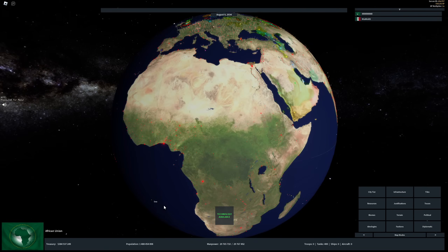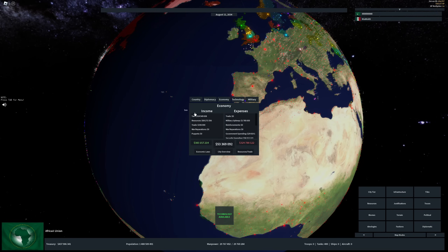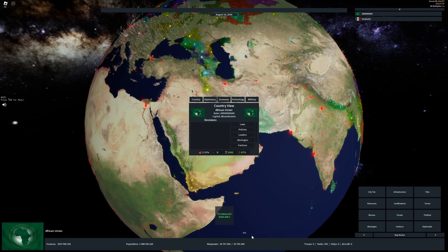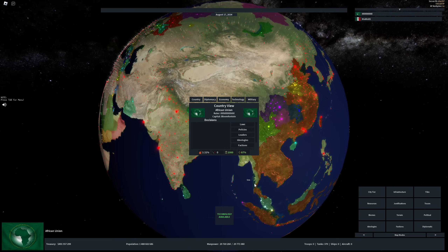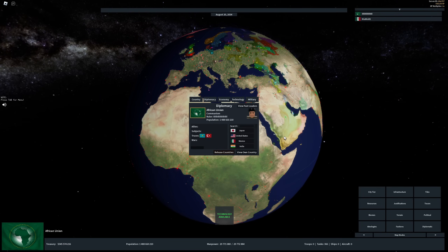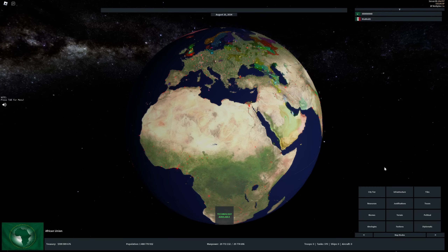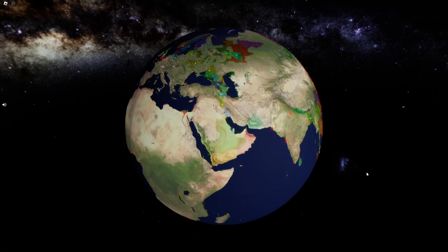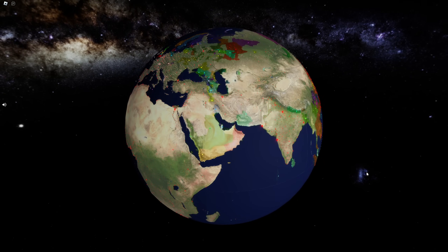That is the final game. We have 1.4 billion people, 29 million manpower cap — a pretty good African game. Reverse colonization: we brought South Africa to greatness, we brought Africa to greatness in fact, by forming the African Union. Thank you guys for watching. If it's daytime, I hope you have a wonderful day. If it's nighttime, have a good night's rest. I will see you guys in the next video. Peace out.